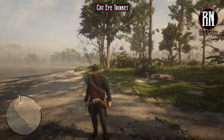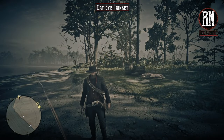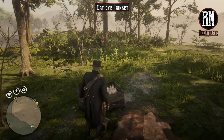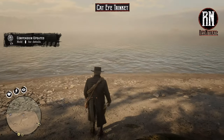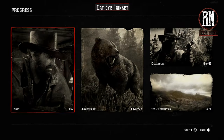You're going to want to look for these barrels and such in between the trees there. Come and open up the lockbox. Cat Eye Trinket, baby — that's what we want! Cat Eye Trinket permanently increases the duration of fortifying tonic effects by 20%. Hell yeah! I use tonics a fair bit — I reckon that is definitely one of the more useful trinkets, if I do say so myself.